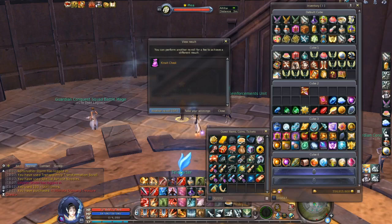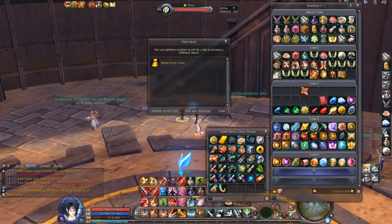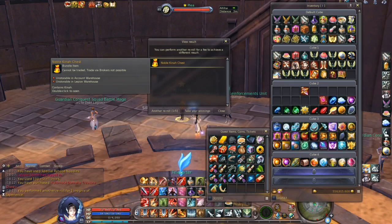For re-rolling you need to use insignias of experience. For the first re-roll, as you can see, you will only need two of those. So let's start re-rolling — as you can see you can get different items. I got a noble kinah chest, which is not bad but not what I want. Let's re-roll again. Now I need four insignias of experience.